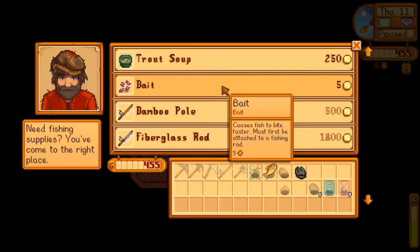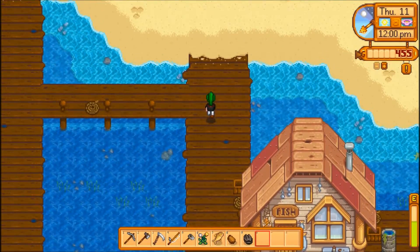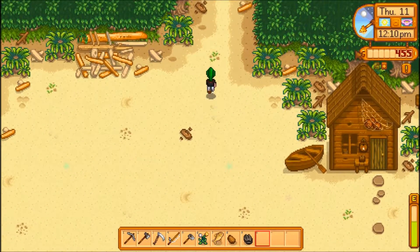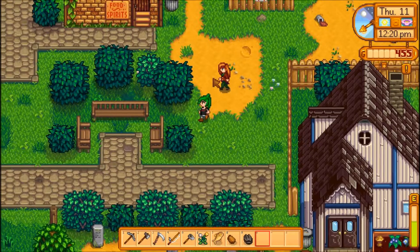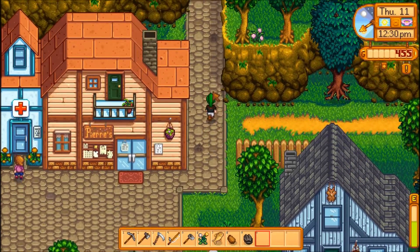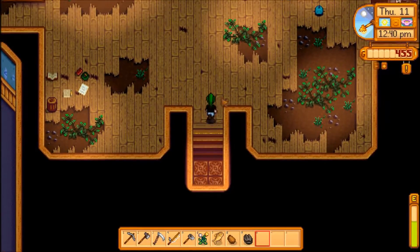Hello, Willy! We've got trout soup, some bait, and the fiberglass rod - oh, it's only $1,800. I thought it was $2,500, that must be the next rod. So we're trying to save up - I feel like I could probably get that and then work toward the coop. I really want to get a coop, but I know it's going to take a little while. Getting a fishing rod would actually help a ton because fishing rods can make us a lot of money. So I may just go and try to get the fishing rod, and then we can get the coop next.